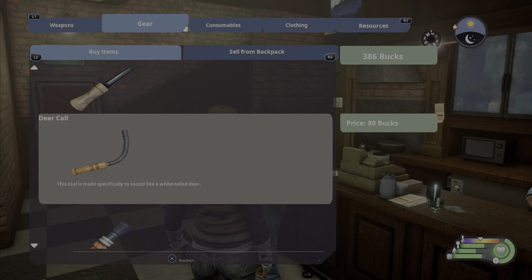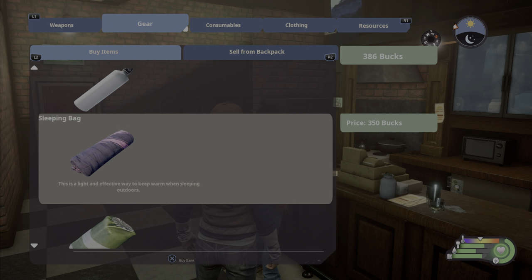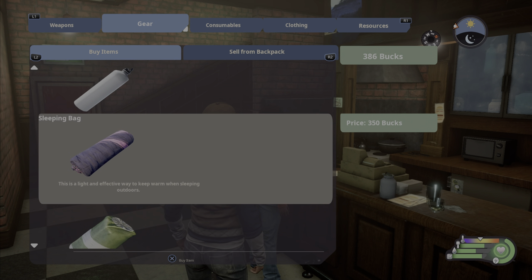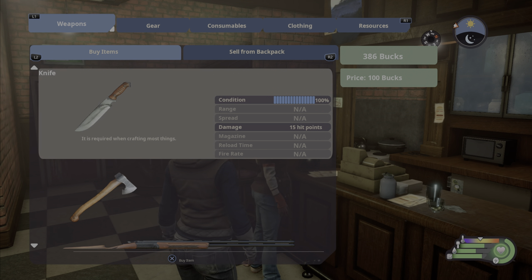There are a couple of repair items you want to pick up, and there's also a large water bottle which gives you two more drinks — highly recommend getting that. You can get the sleeping bag or the tent, and the tent is awesome because you can place it anywhere. These are kind of pricey but you can grind them out really quickly by returning to the store and selling her pelts and meat.